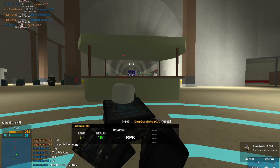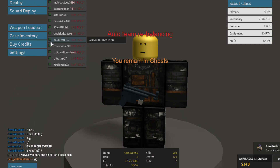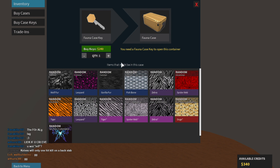They're taking our free stuff but we're still winning. Yay, match win drop — Fauna case. Do I have a Fauna key? I forget. No, I do not. But can I buy it? Yes, I can.